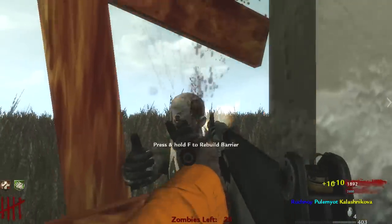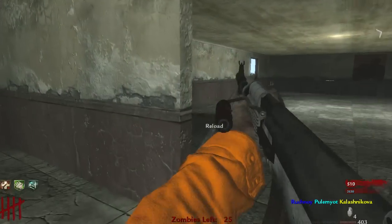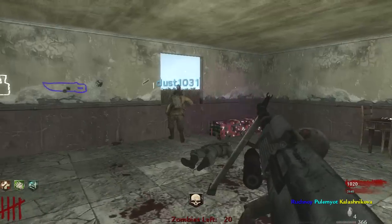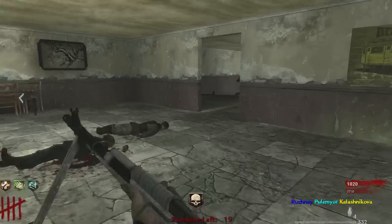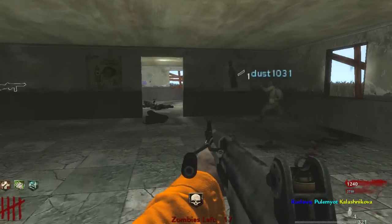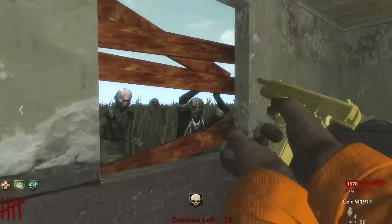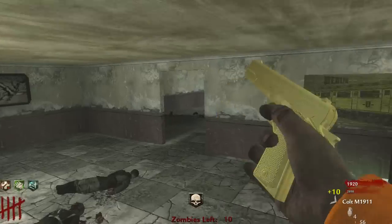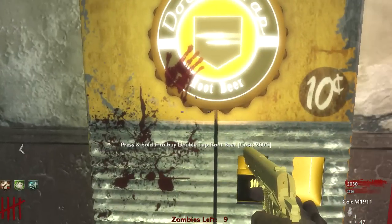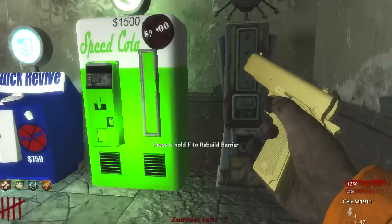One doesn't have a price on it — maybe they're free. Quick Revive still cost me 1500 though. This is gonna get quite hard in here — we've got all these perks and pack-a-punch in here but it will get quite hard with just the two rooms. This is so awesome, I love all the colors! I can see Mule Kick and Stamina and Double Tap — it looks so much better with it being so bright.